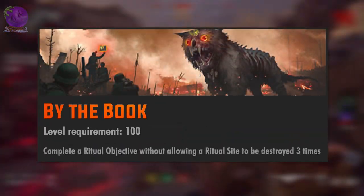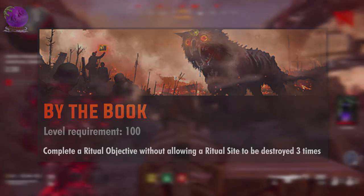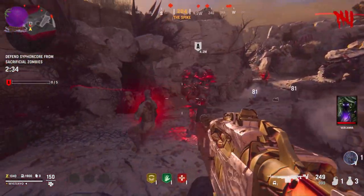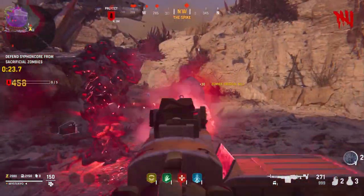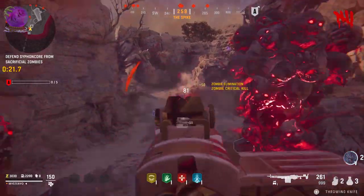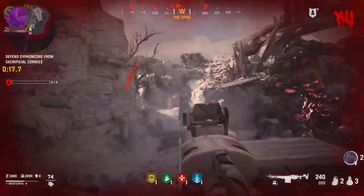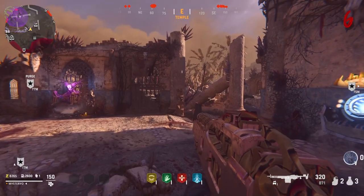The level 100 challenge is Buy the Book: complete a ritual objective without allowing a ritual site to be destroyed 3 times. There is a typo here because this is actually the new sacrifice objective. This can easily be done during a single game session. Always choose a sacrifice objective and do not let the structure consume more than 4 zombies, which means they simply cannot destroy it. Once the 3rd sacrifice objective ends and all 3 structures are intact you will get the calling card.